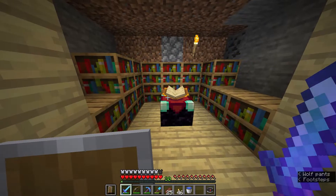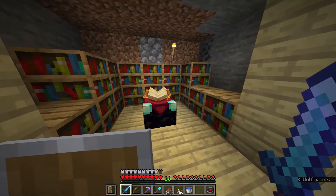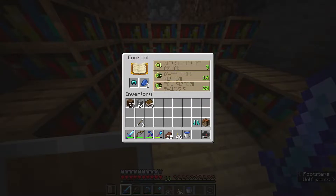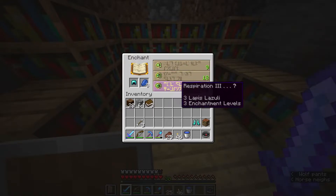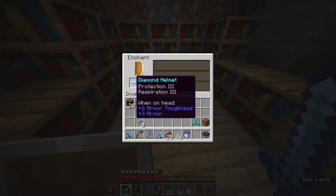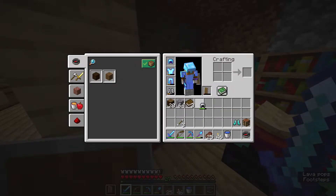Hey, what's going on everybody, it is Gully here. We're doing some more epic Minecraft. We're going to start this episode off with an enchantment because I have 30 levels, and I'm really digging this Respiration 3, not going to lie. Although I do like Aqua Affinity. I'm going to go ahead and take the Respiration 3, see if we get anything else on it. Protection 3 and Respiration 3 — that's pretty darn good. I will take that.